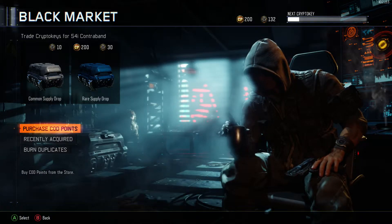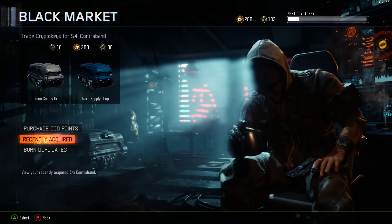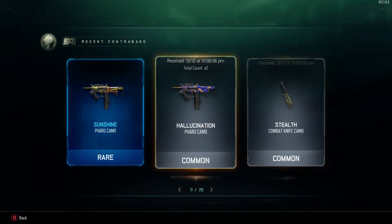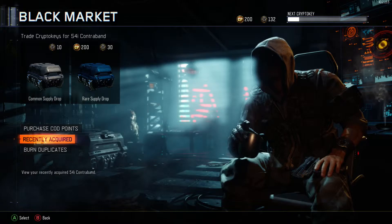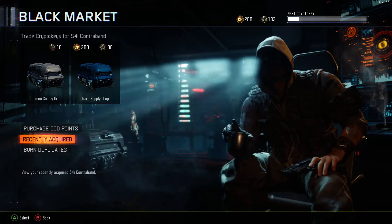Also back to the supply drops — what else is new is they have put in a 'recently acquired' section showing what you got from your supply drops, instead of trying to figure out what you just got. When I would go through my supply drops I would forget what I got, so this is a way to remember it.